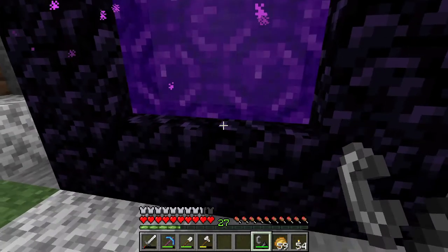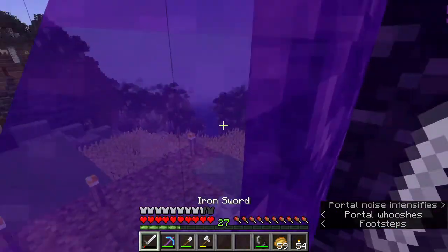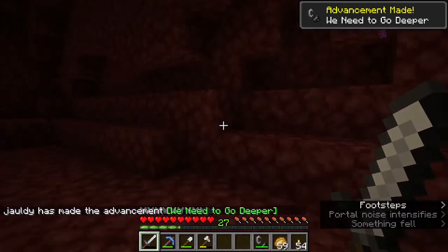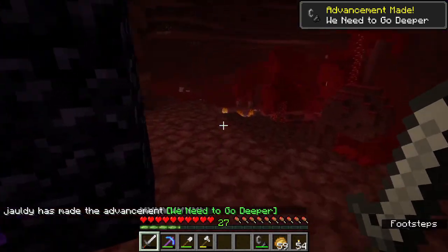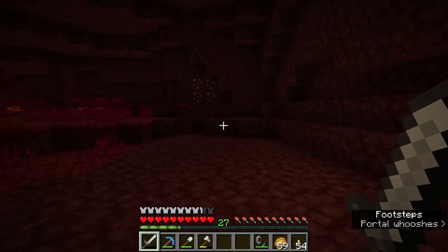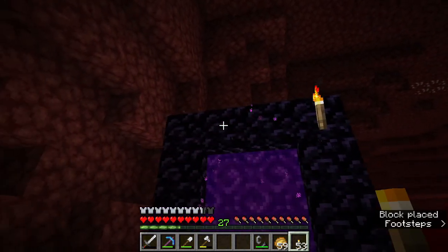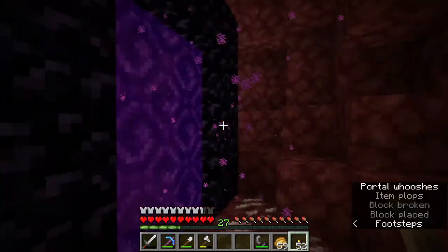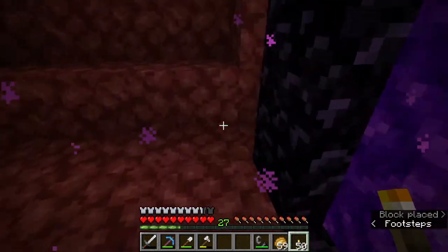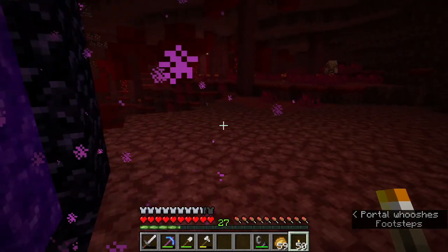I do have golden boots on. Here we go - I'm scared. Okay, not bad, not bad. Actually, this is a really good spawn - I am very happy about that. Let's just light this up a little bit and then take down the coordinates really fast. And then we can go exploring. We are on our mission to find a soul sand valley.